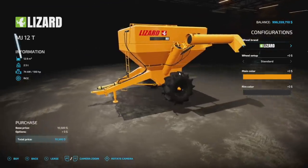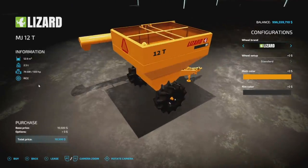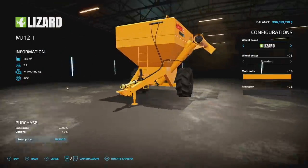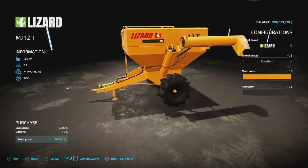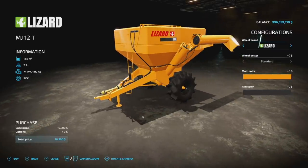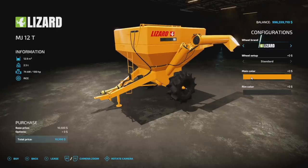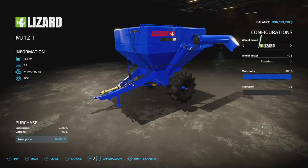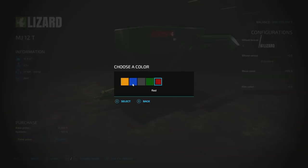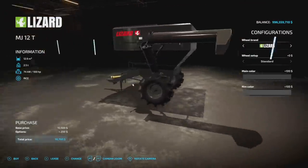The next-to-last new mod for all platforms today is the Lizard MJ12T from Whole Safs — we talked about this in Farb Sim news quite a bit and here it is. It has a 12,900-liter capacity, weighs 2.5 tons, and requires 100 horsepower. It has some rice wheels on here which is pretty cool and holds all your standard auger wagon crops at only five slots. Tire brands include Lizard, Michelin, and Freystein. Main color is orange but you can change it to blue, black, green, or red.